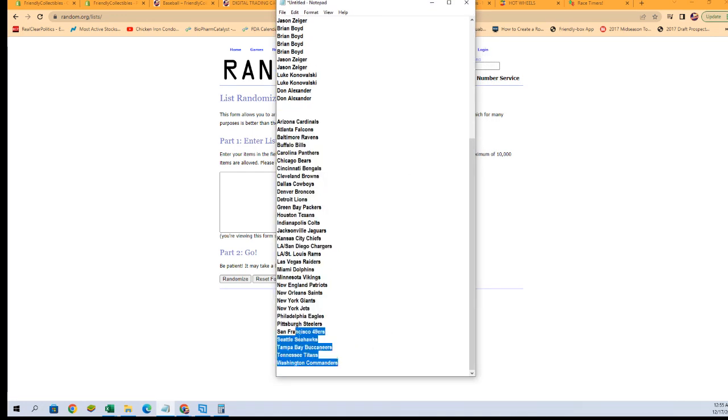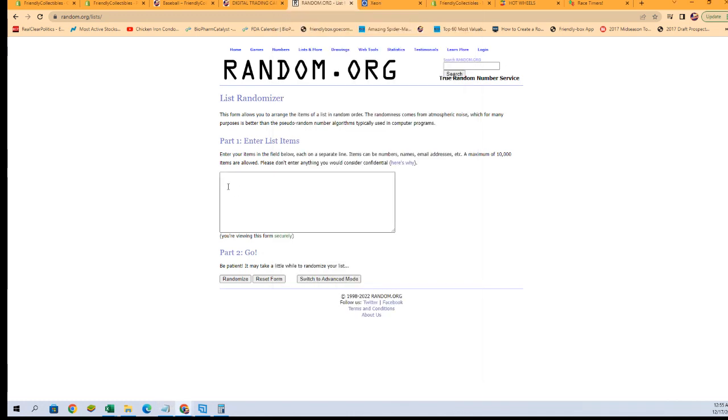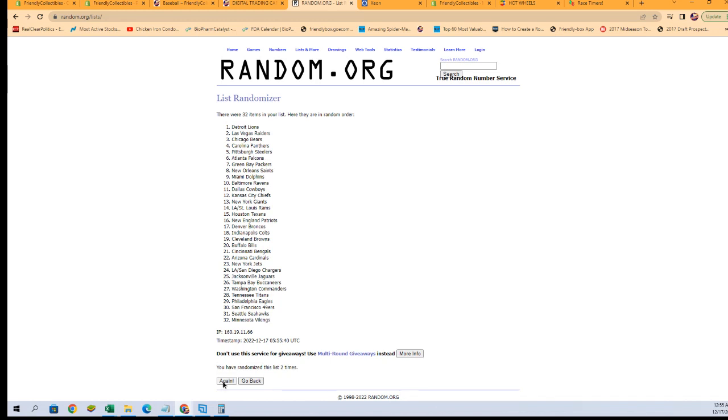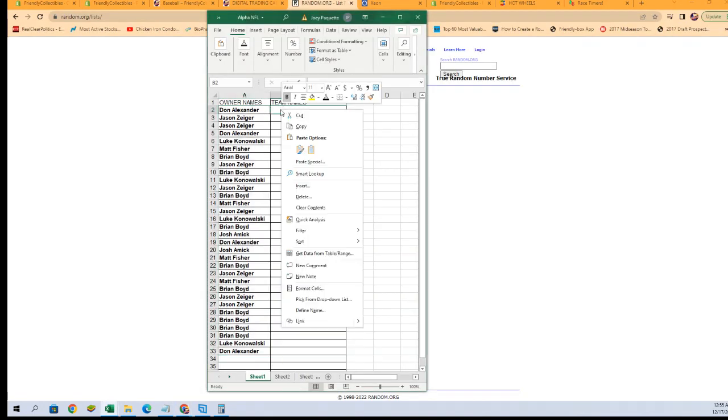I need all of them. Let's get those copied and pasted in, and seven times. We've got Browns at the bottom, Bucks at the top. Let's grab that spreadsheet, paste them in, and check out our lineup.